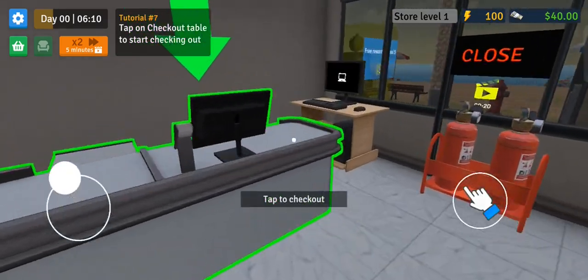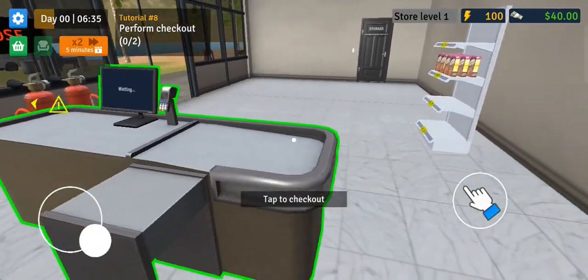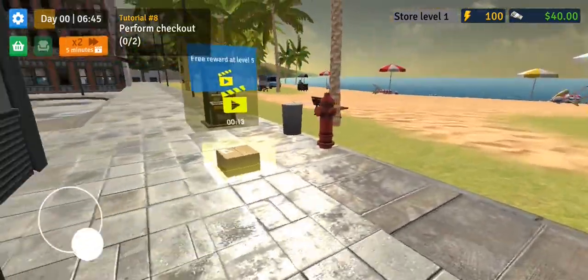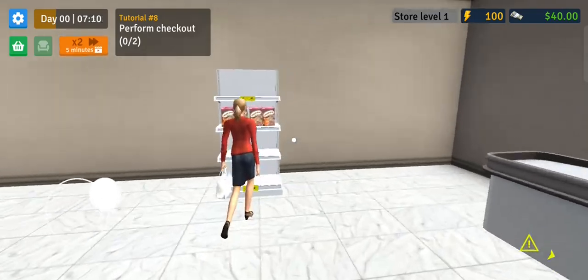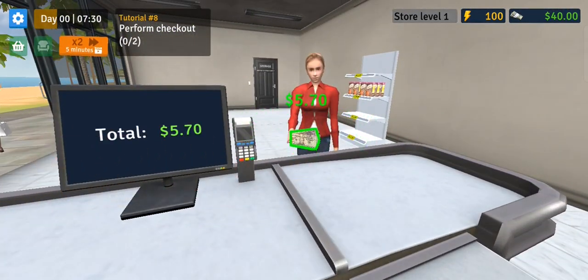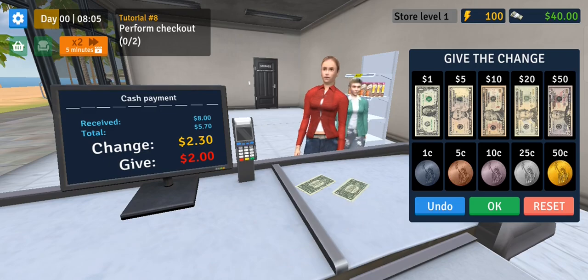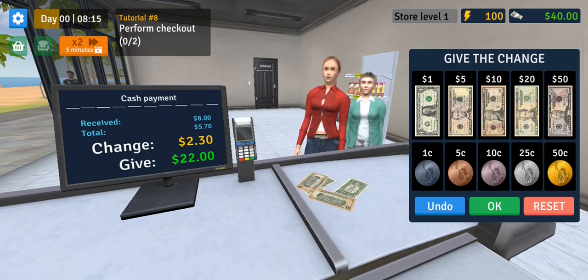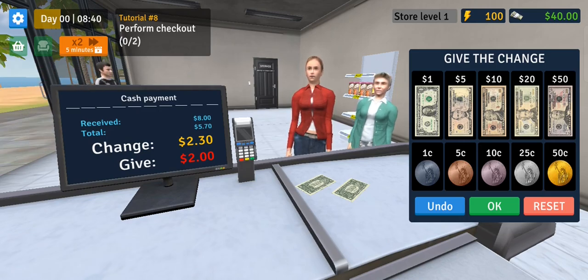The store is open! We can tap checkout when we get customers. A few customers are already coming in to purchase our cereal boxes. One cereal for 570 - they gave us eight dollars, so 570 and 230 in change. Let me count out the cents: 10, 20, 30 - there we go, thank you ma'am.